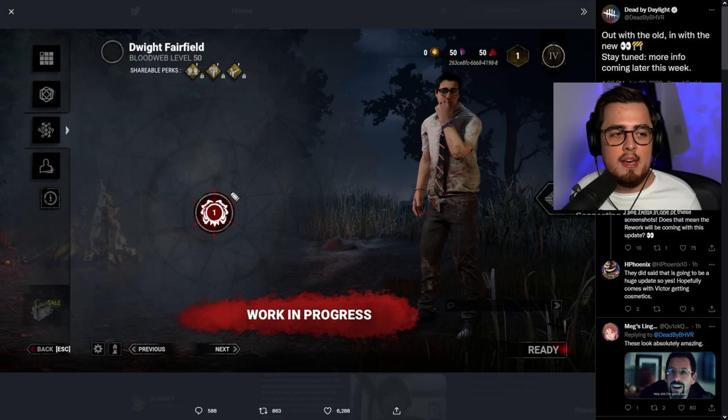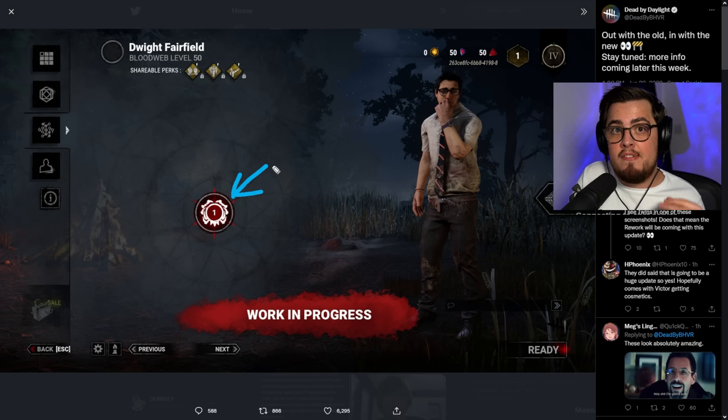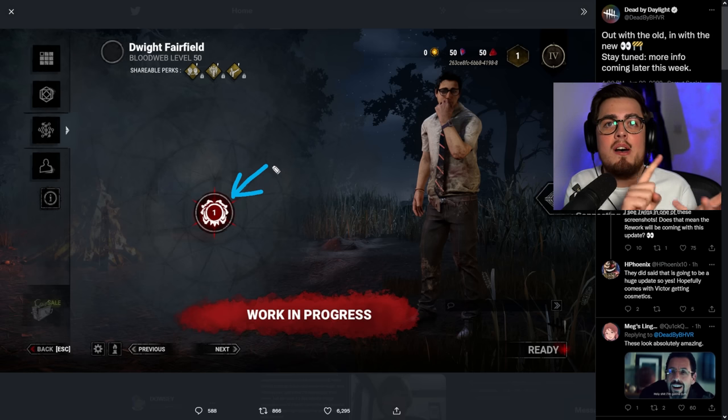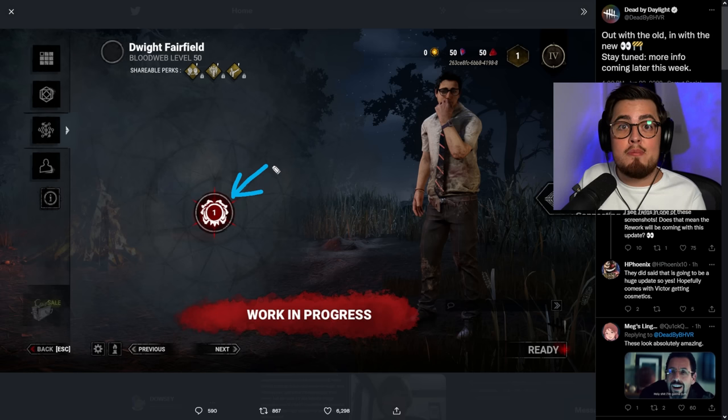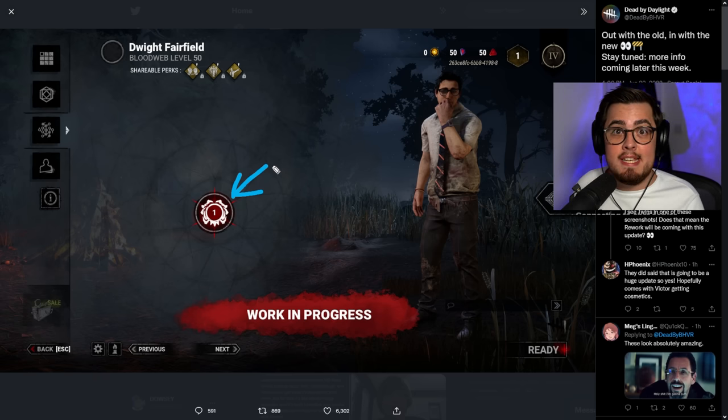Dwight is at blood web level 50, and what I think has happened is that as soon as he hits blood web level 50 he's offered the big Prestige One button. The reason Behavior would do this instead of letting you unlock stuff at level 50 is because you now keep your perks, add-ons, items, and offerings when you prestige. So once you hit blood web level 50, there's zero reason to stay there — you just hit the prestige button and get cheaper blood webs.